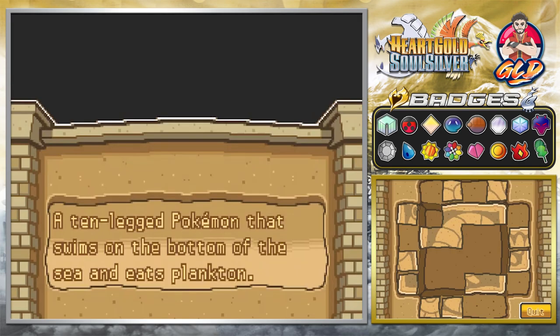A 10-legged Pokemon that swims on the bottom of the sea and eats plankton - you guys already know who this guy is. You're going to be seeing my handy dandy mouse do his trick right here. It's looking like it's supposed to go right here. I should always go for corners, but that's not how I work. Omanyte - I think that's Omanyte, right? Omanyte, Omanyte, Omastar.